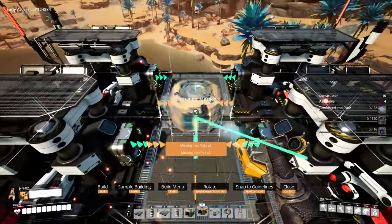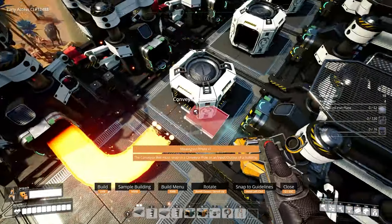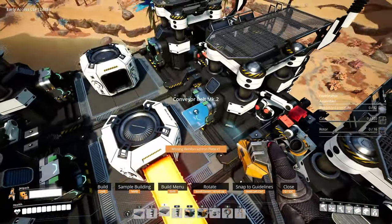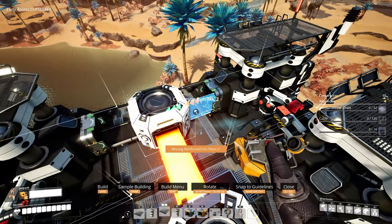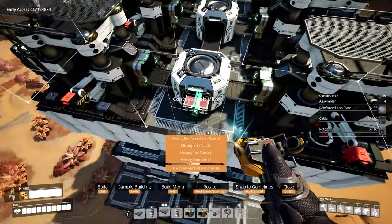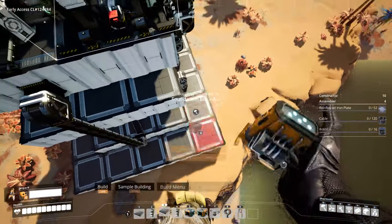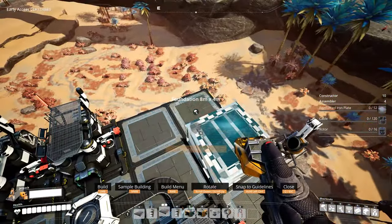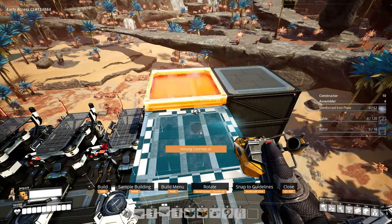Connect all of this into one singular system going back towards the input, bringing it all the way to the edge. We're now ready to work on our next floor. Build up one more time with three 8x4 foundations and get the sandwich layer in place.